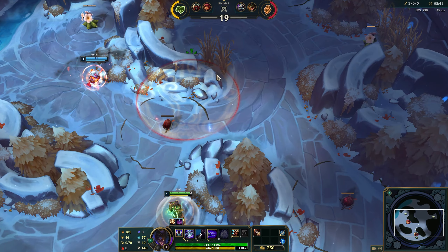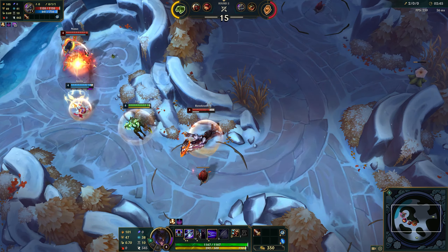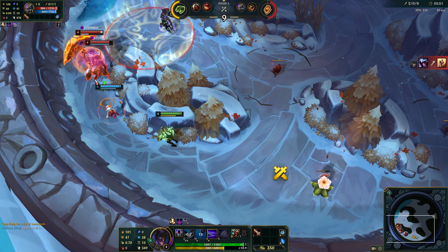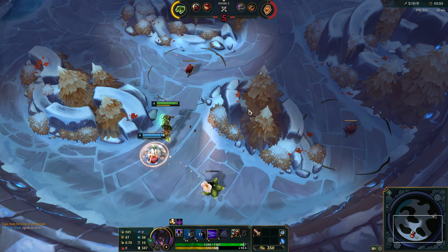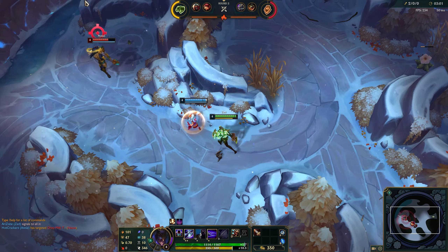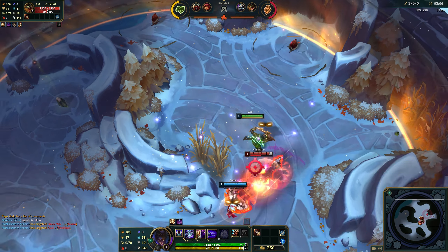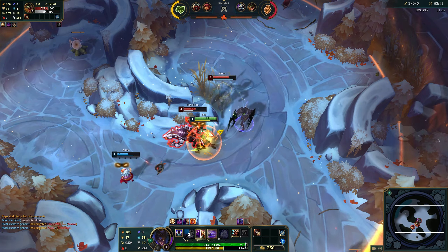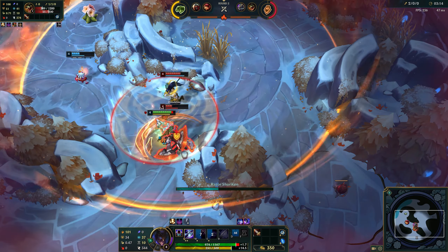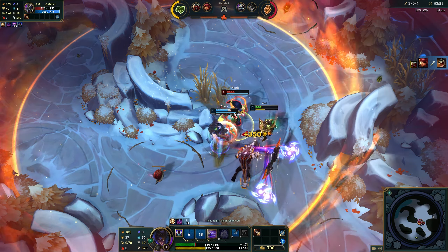Let's grab this really quick. Got our Qs in. He can grab that. I don't think he needed to flash that. Let's go. Got the Qs. We have the shielding from the Annie. Good job. Well played.